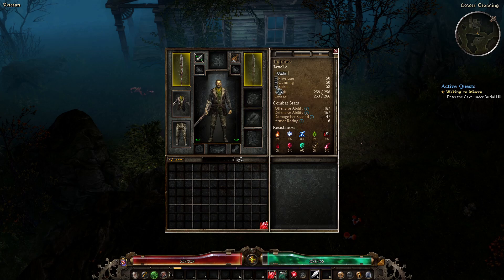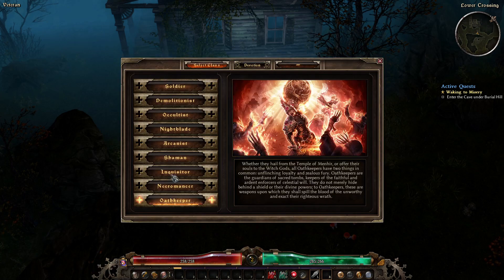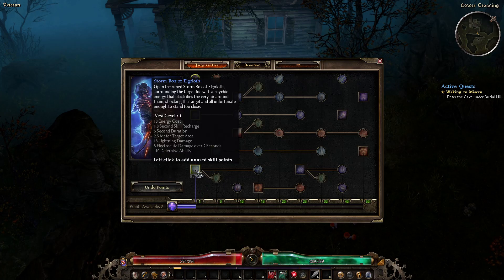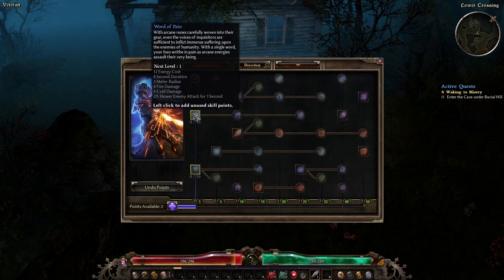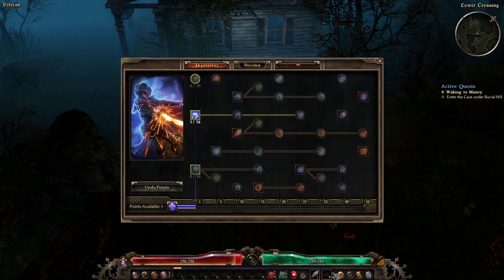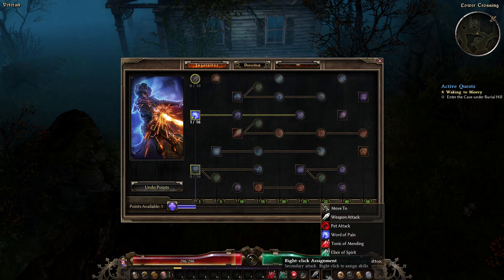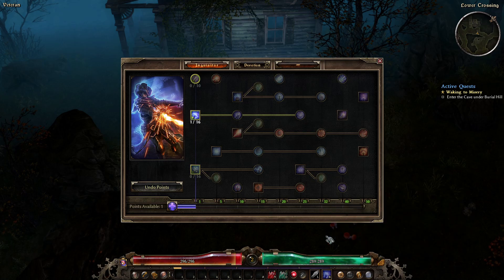Going heavy into Spirit. We're going into Inquisitor, put one point in. I think it's this one, and we will... Word of Pain.